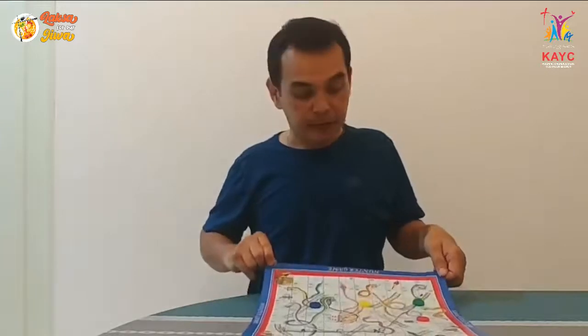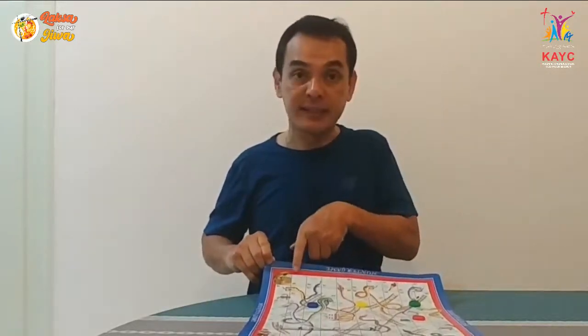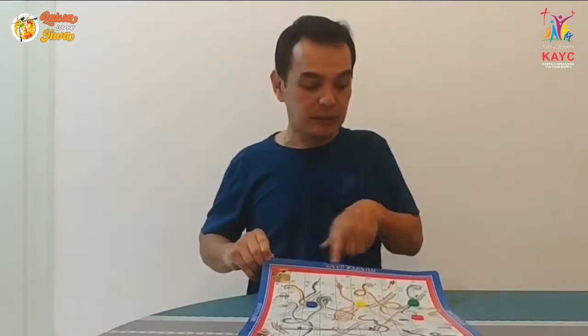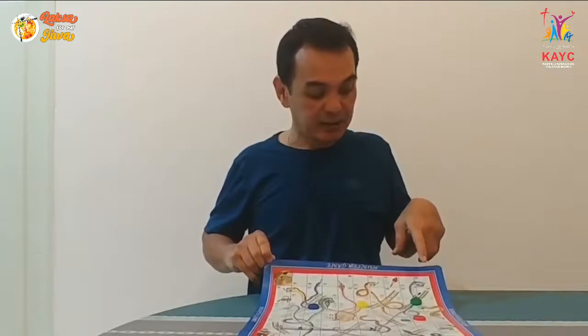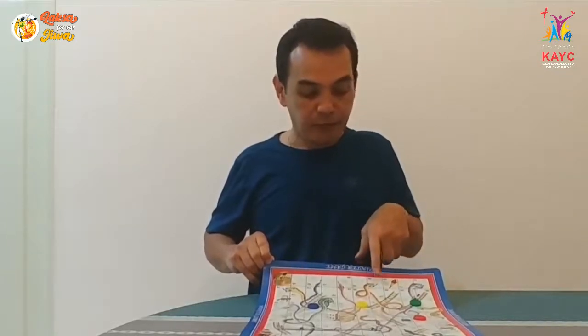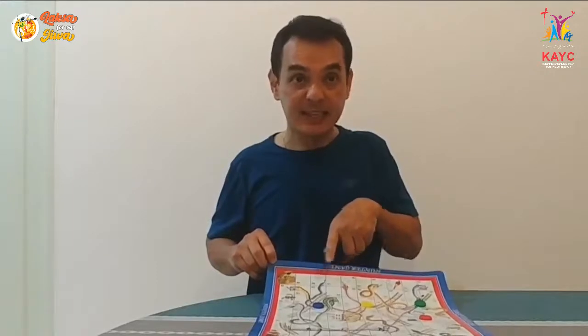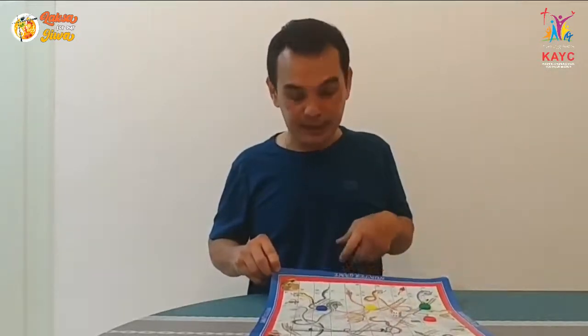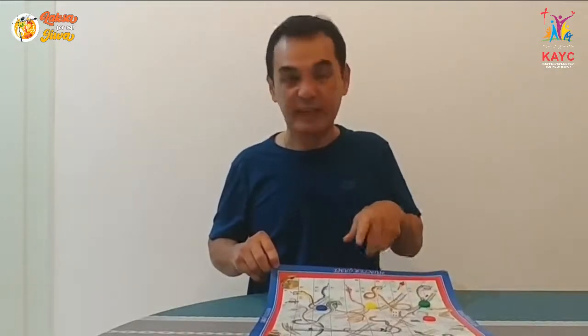I believe you have played this game and found it most challenging towards the end, when you are about to reach the final destination. On this board we can see there are snake heads on 91, 94, 96, and 98. The snake heads are located there and you try to avoid them, but based on the dice you throw, sometimes you are not so lucky and you might hit 98 or 96.